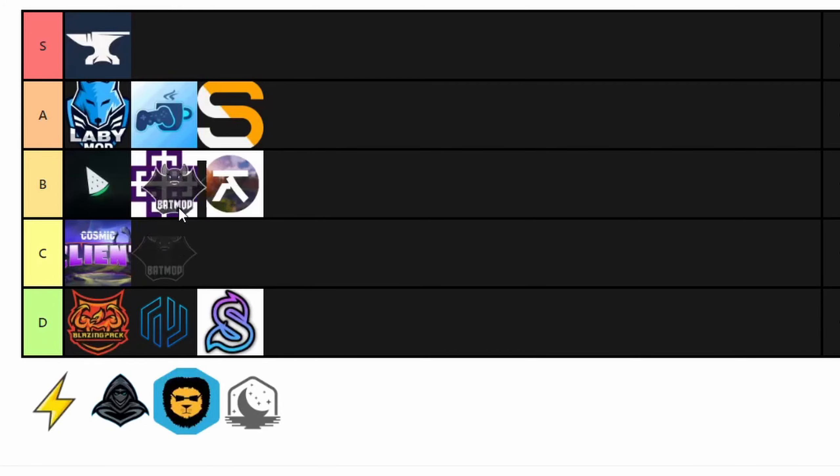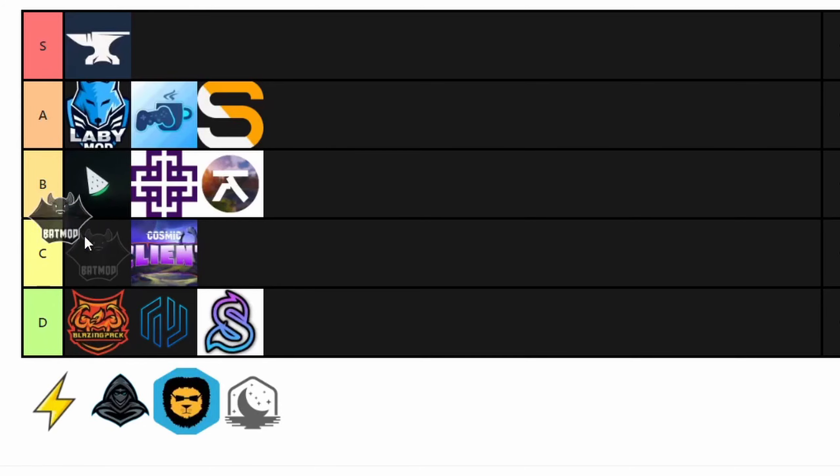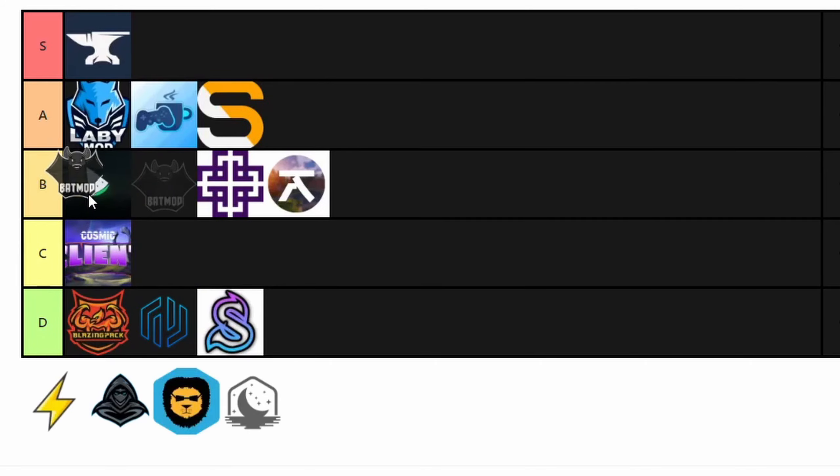Bat Mod is such an awkward placement. I want to put it in A tier, but at the same time I don't think it belongs there. So high B tier for Bat Mod. It's a very good client — very nice, and you can customize it a lot. But I feel like there are still better options. Some people thought the client was copying off of someone else, which I don't know if that's true or not. So I'm not going to put it in A tier until I figure out if that's true. For now, I'm going with B tier.